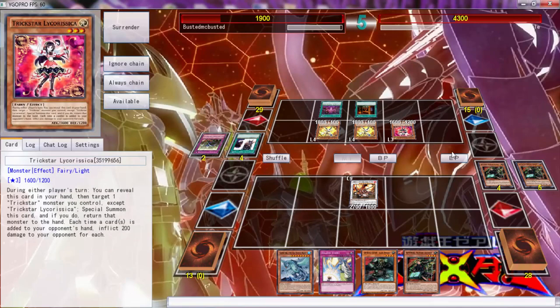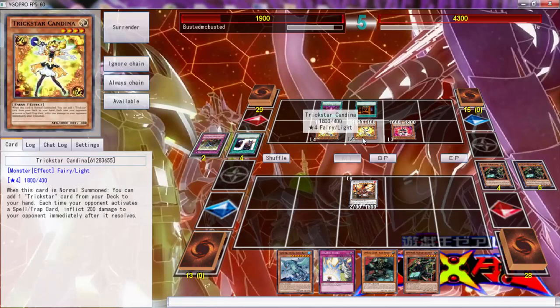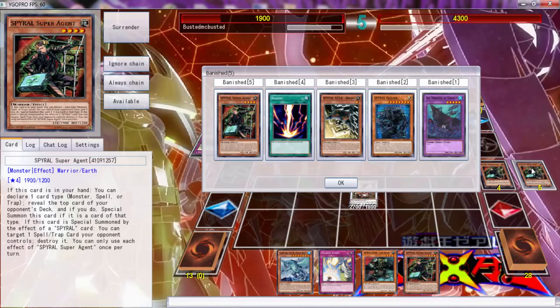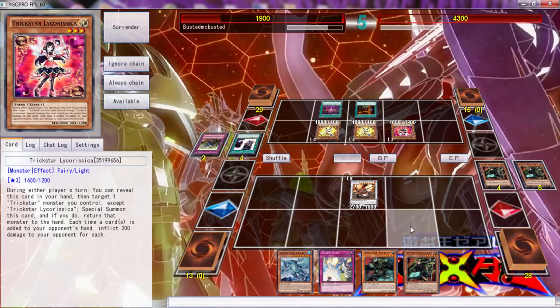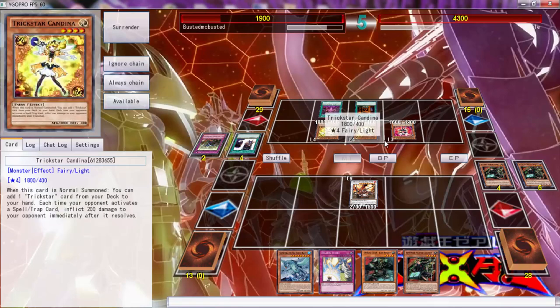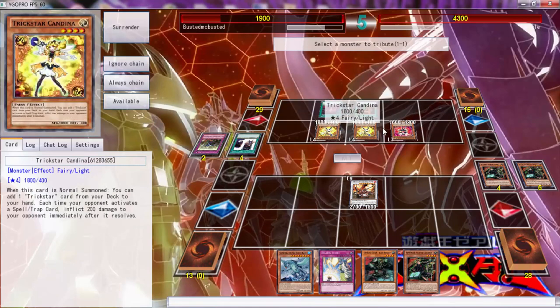All right, that misses timing — it misses timing! Okay so now I can finally normal summon something. I'm going to take multiple amounts of damage. Spiral Sleeper is banished so I can't use it anymore. I don't want to take any more damage — I think I'm just going to normal summon and attack over both of these.